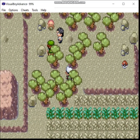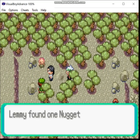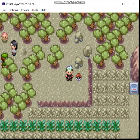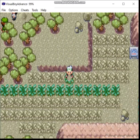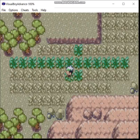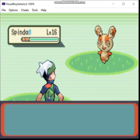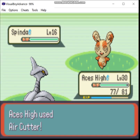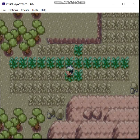We can go up here — oh, never mind, we go back here to find the item. And it is a Nugget! We can sell that. Or, as it's known in the Japanese versions, 'gold balls.' Stop laughing, it's not funny. And now we move on.